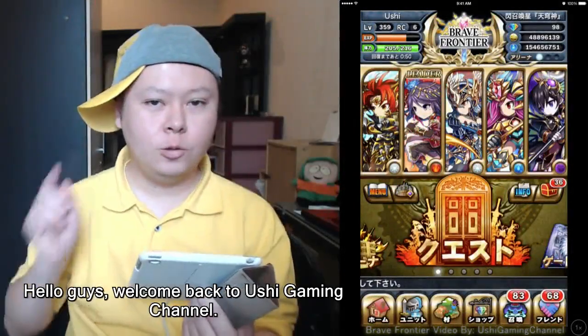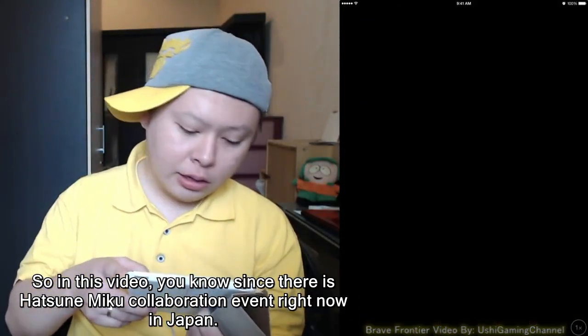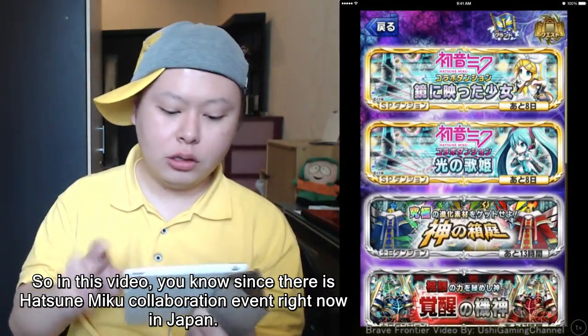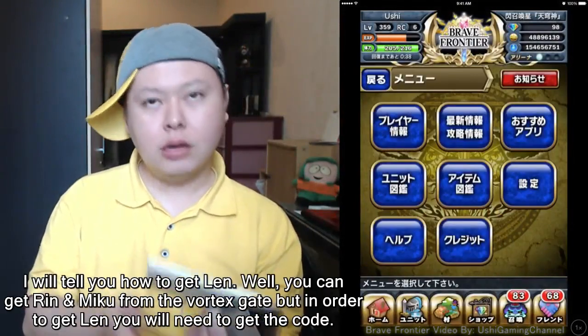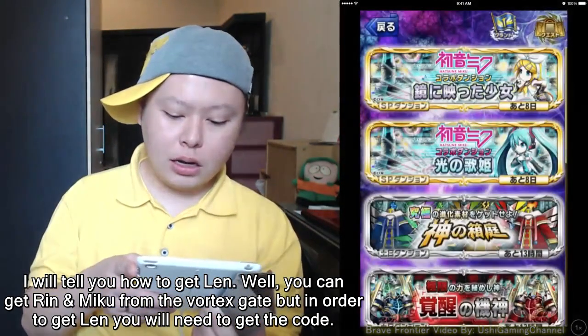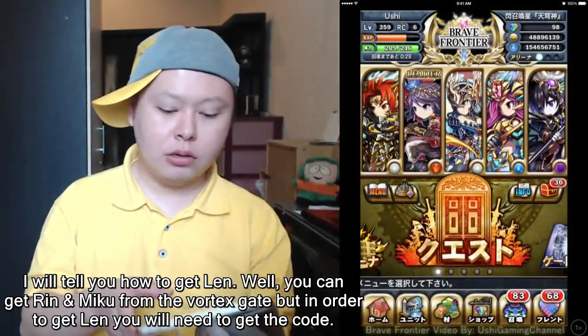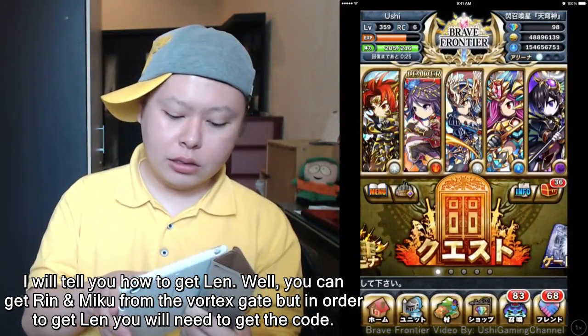Hello guys, welcome back to Ushi Gaming Channel. Since there is a Hatsune Miku collaboration event right now in Japan, I will tell you how to get Len. You can get Rin and Miku from the Vortex Gate, but in order to get Len you will need to get a code, claim it, and redeem it on your Brave Frontier app.